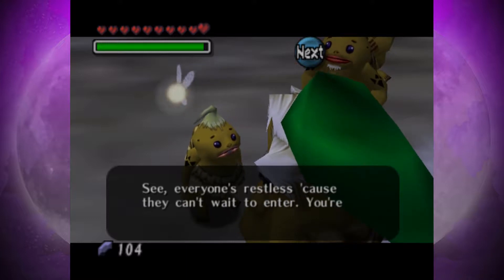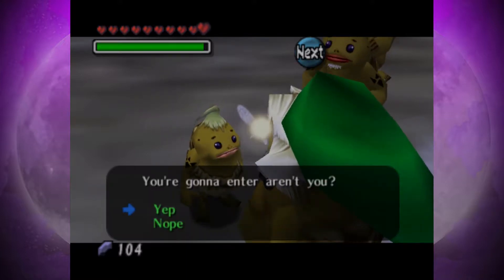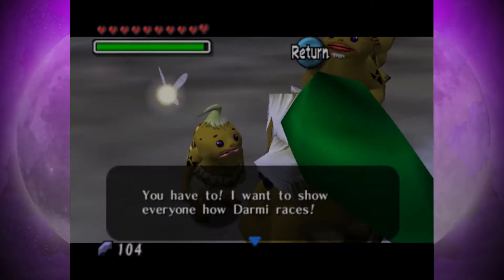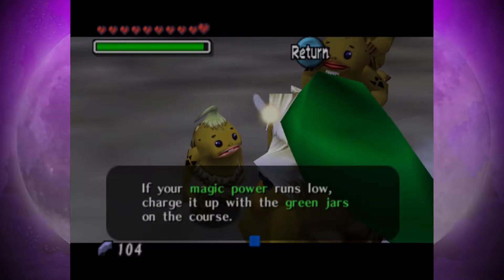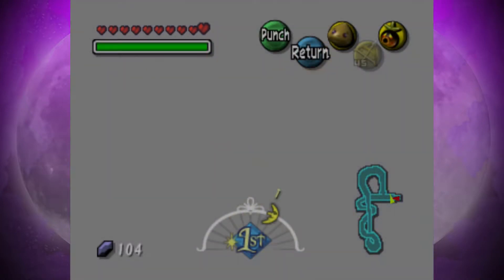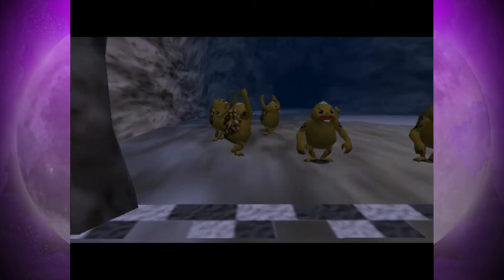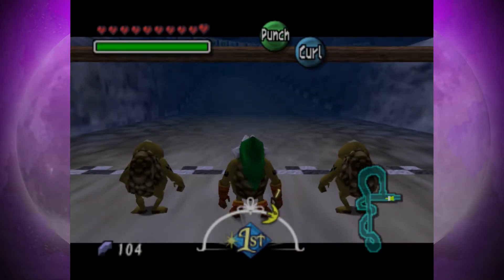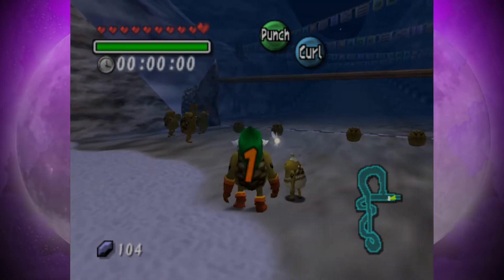Darmi! I've been waiting for you. Everyone's restless because they can't wait to enter. You're going to enter, aren't you? I want to show everyone how Darmi races. If your magic power runs low, charge it up with the green jars on the course. This is one reason why I decided to get the magic upgrade — not only for the boss we fought in Snowhead Temple, but also for this mini-game. The more magic meter you have, the better you will be.